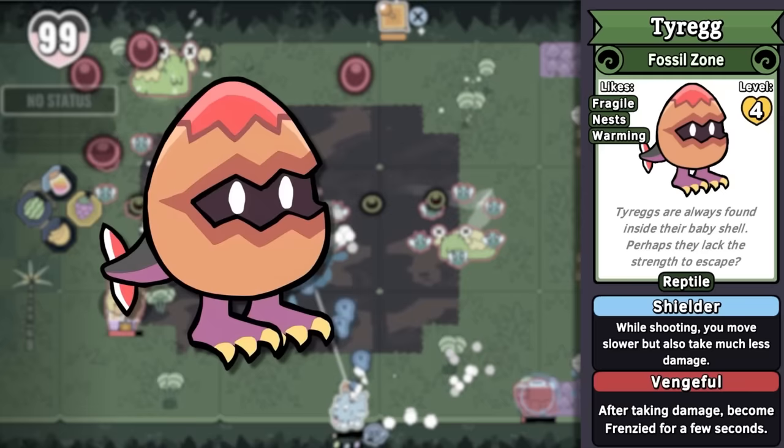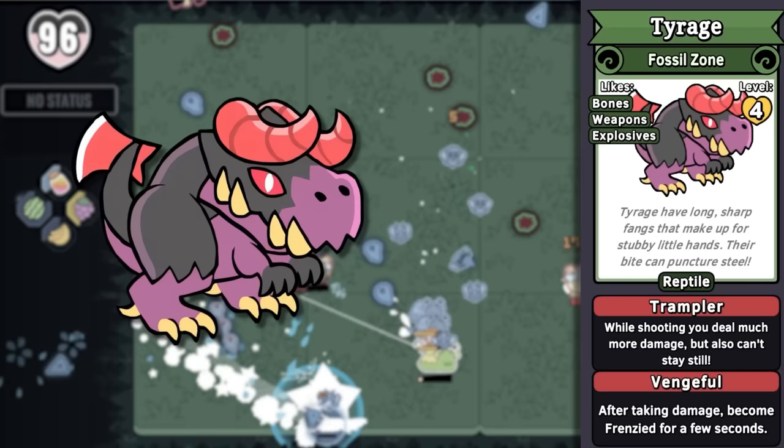A Tyrag is a little baby tyrannosaurus still trapped inside of its eggshell — a common pop culture depiction for dinosaurs. You're able to use its super move to make it hatch into a Tyrage, a raging tyrant of a tyrannosaurus rex. Or should I say rax? Because it has an axe for a tail.